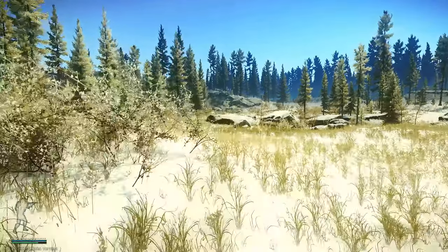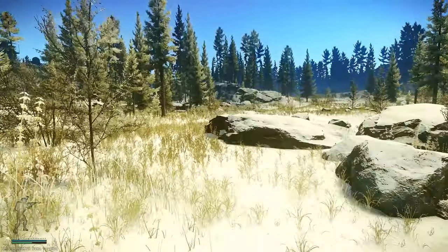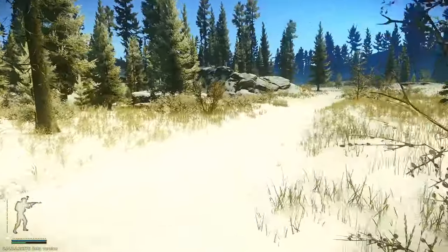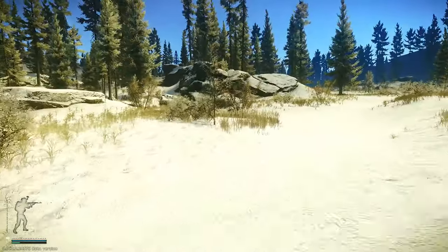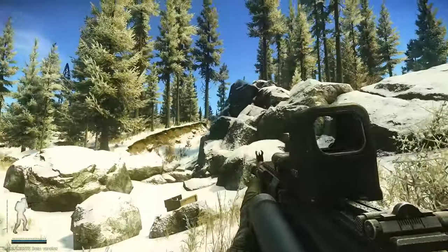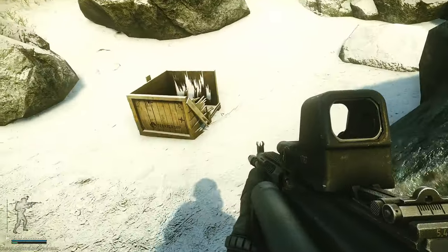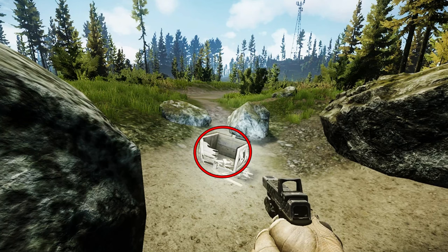Move to the west side of the radio tower, then turn directly around and begin running away from it. As you run away, you will see a rock hill ahead of you. As you get closer, it will look like there is a circle of rocks down in front of the hill, and in the center of this circle of rocks there is a broken wooden box. Move to the opposite side of the wooden box, closer to the rock hill, and look into the box — when the task is active, the motor controller will be sitting just inside it.